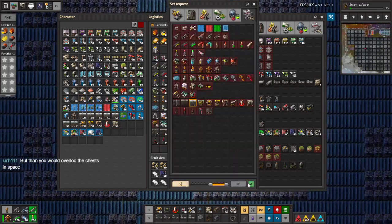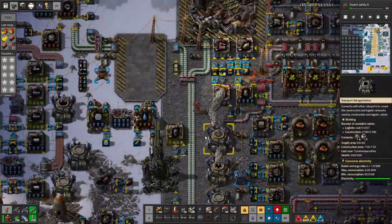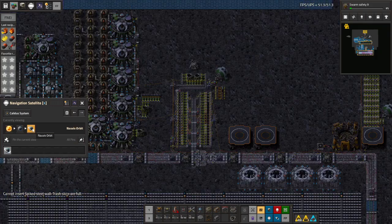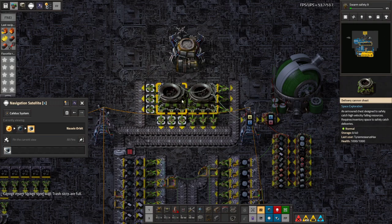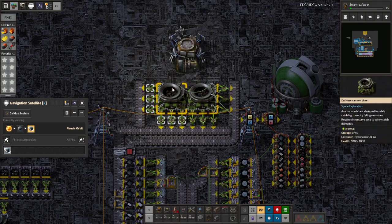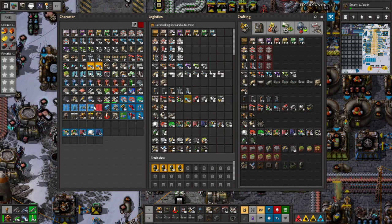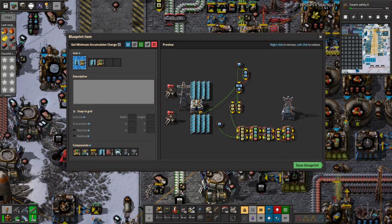Then you would overload the chests in space — we can avoid that with circuits, it's pretty easy actually. We did size the storage: there's 80 delivery cannon capsules, so that is 80 stacks, which is exactly two of these delivery cannon chests. Each of them have 40 storage. Half of the cannons are aimed at this one, and half are aimed at this one. So if we only fire when these are empty and fire every delivery cannon at once, it's not gonna overload it. Get these out of my inventory. I forgot to check — I thought I set a timer, I did not. I didn't press play on it.